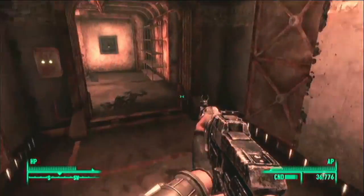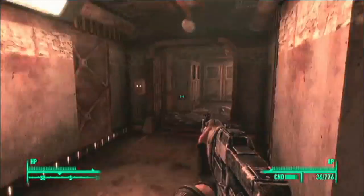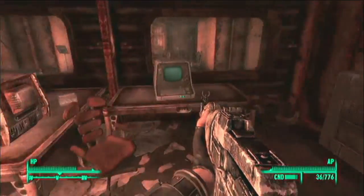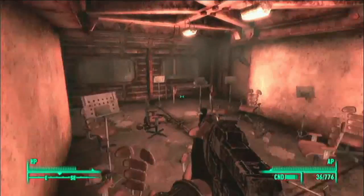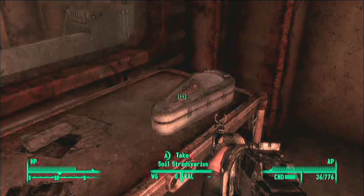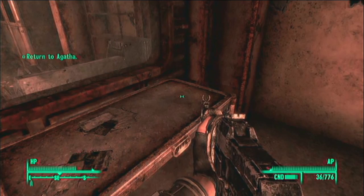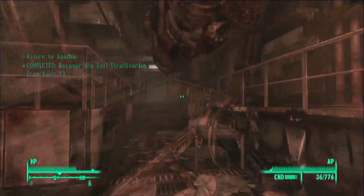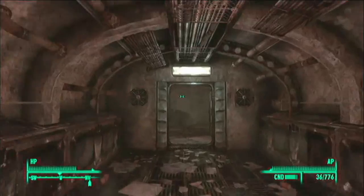The violin is in this room right here — you're going to have to go right across the way where I'm showing you now. There's a Mirelurk King in this room. Unlock the door using that terminal and there's the violin. But you also have to grab a book of sheet music in order to get the Blackhawk from Agatha.